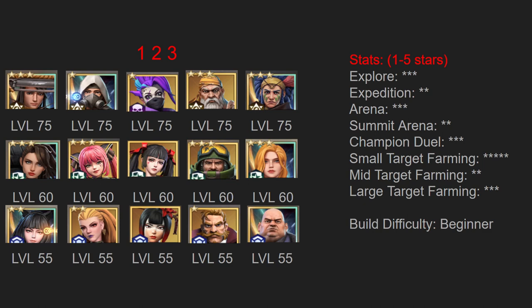Next we have the one two three composition. This composition maintains our powerful primary lineup at level 75, however it sacrifices our level 65s in our second lineup to make a third lineup at level 55, slightly below our second lineup. Now this lineup is going to sacrifice a little bit of power in expedition, summit arena, and mid-sized target farming compared to the one two lineup. However it's going to gain some ability to do small target farming as you now have a third lineup that enables you to deploy attacks on small easy targets more rapidly.